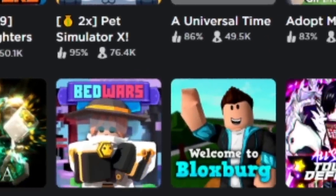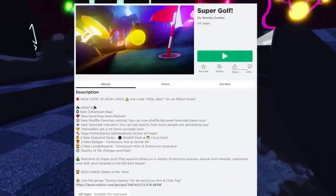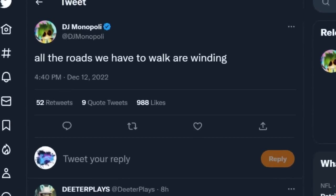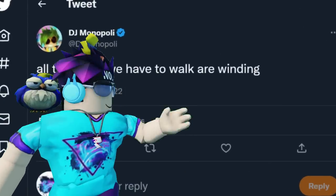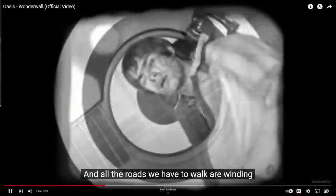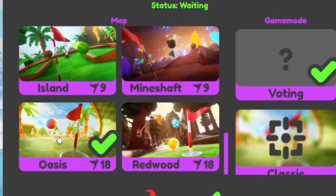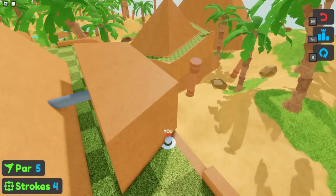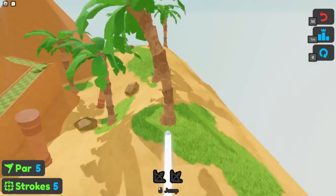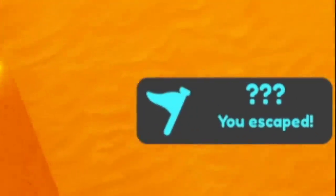I myself have been searching all day with little progress made. Today's RB Battles video was Super Golf and DJ tweeted something weird: 'All the roads we have to walk are winding.' For those that weren't alive in the 90s, this is a lyric from the song Wonderwall by Oasis — and there's a map in Supergolf called Oasis. This is where we start our journey. Head on over to hole 18 and yeet yourself into the tree off the side of the map. It will teleport you to a secret hole. Finish out the hole and you'll see a secret message pop up.